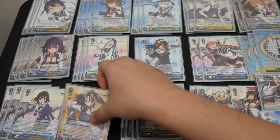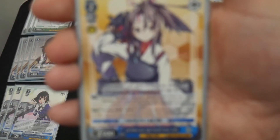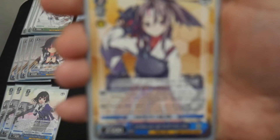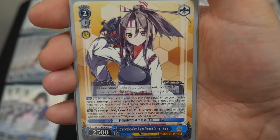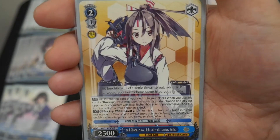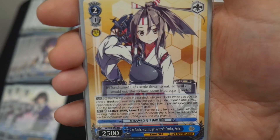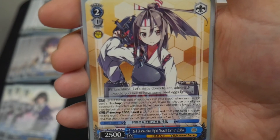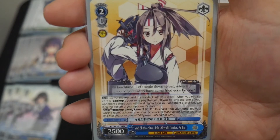I'm running 1 copy of the backup 2nd Shoho Class Light Aircraft Carrier Zuiho. When you use this card's backup effect, you can pay 2 and put the top card of your deck into your clock. If you do, choose one of your opponent's characters with a level higher than your opponent's level and put it at the bottom of your opponent's deck. So it's an early-play punish backup, running at 1 copy.